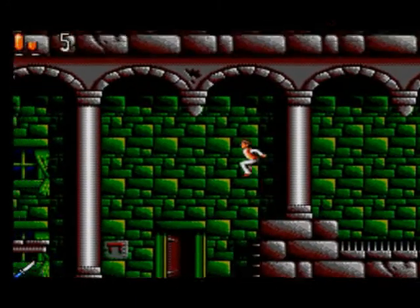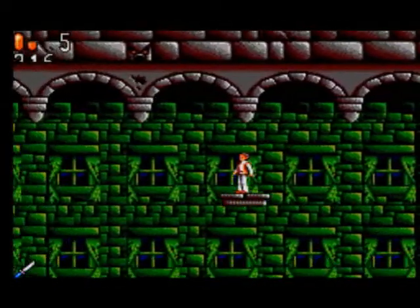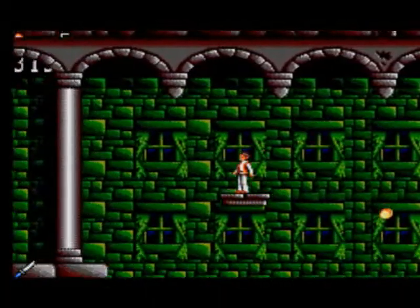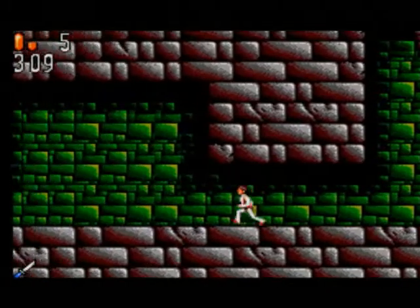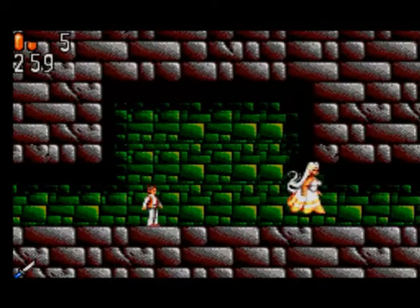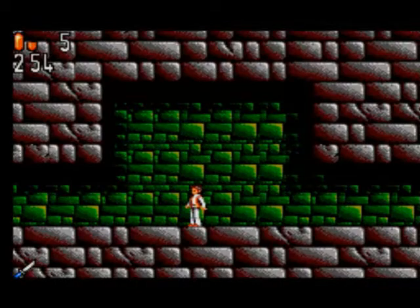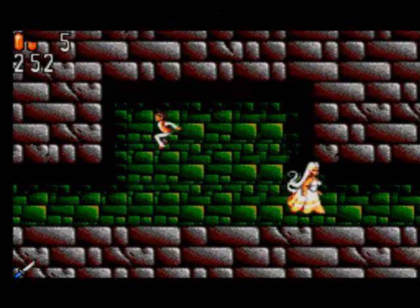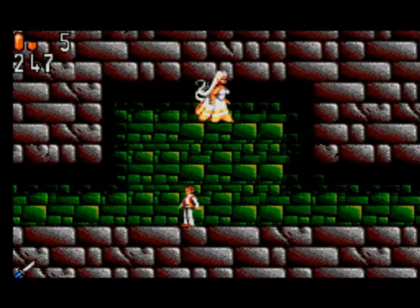Ghost. Another switch there. Another ghost. Here's the first one of those mini-bosses. This one's pretty easy as long as you know the pattern. First of all, duck. And then just jump over her. Then duck again. There's no way of killing her. One last duck — and that's it.